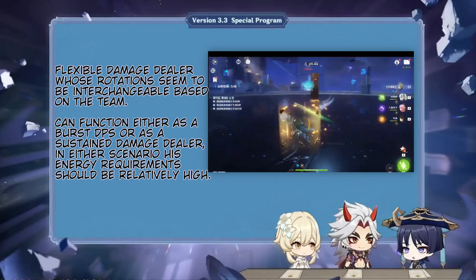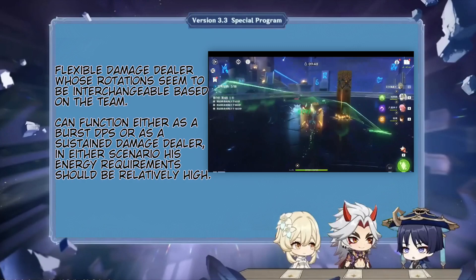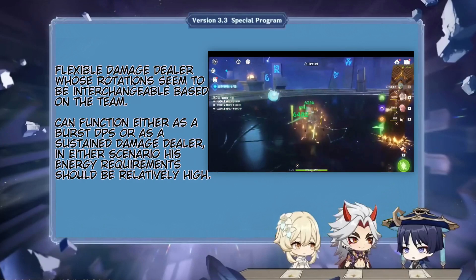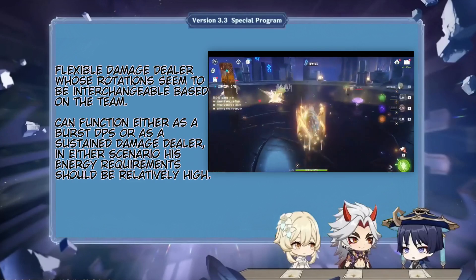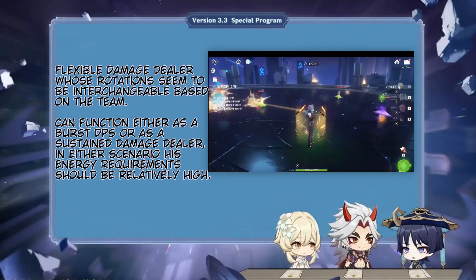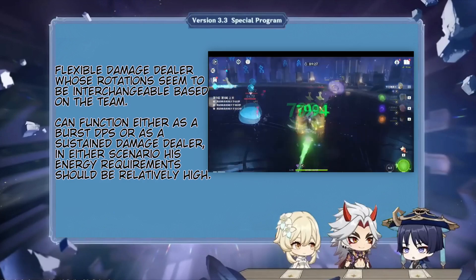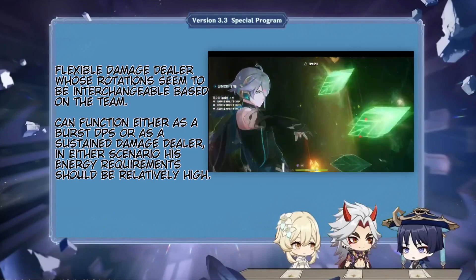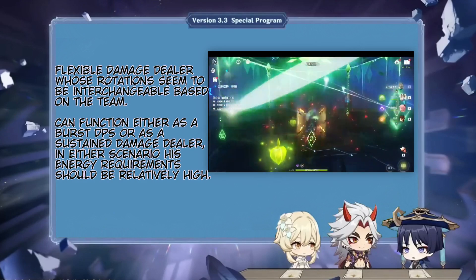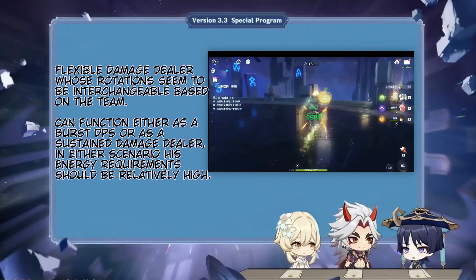At the same time, you can spread the mirror casts out more throughout the rotation to stretch his damage window, but while diminishing his burst damage. I won't say which is best at the moment, as that entirely depends on what the rest of the team looks like and what fits better in terms of field time. But by itself, him being able to change his rotation duration without suffering from the typical detriments of that seems really convenient and flexible, as it theoretically allows him to fit into any team structure.